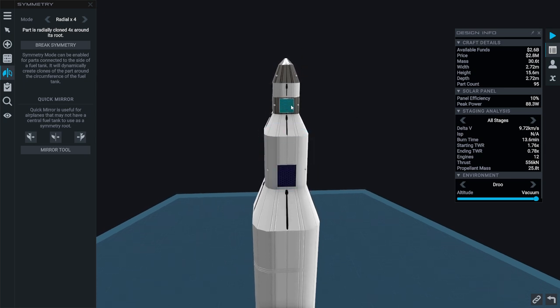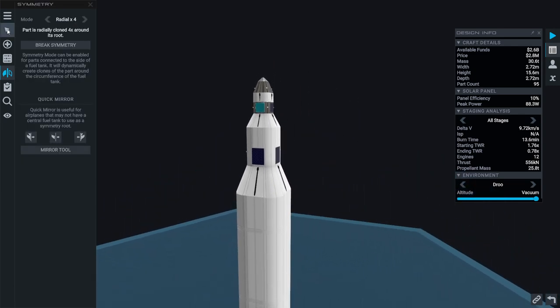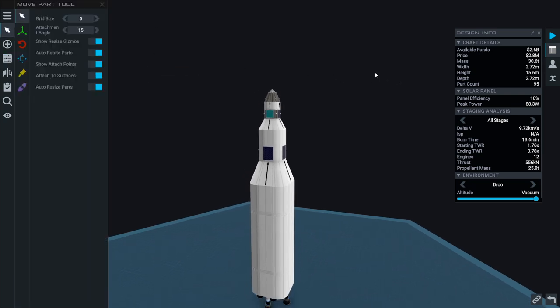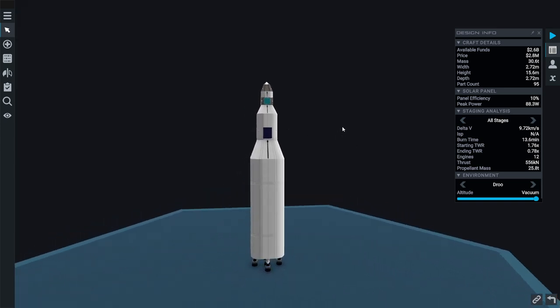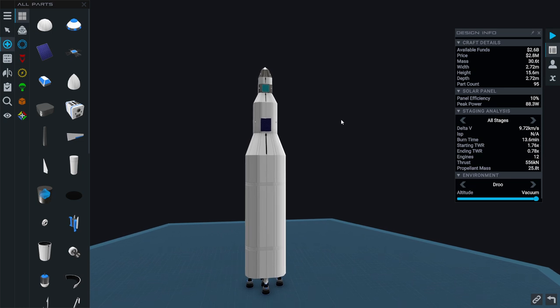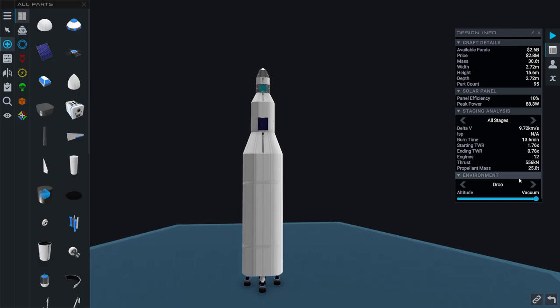Those solar panels will definitely get destroyed by aerodynamic forces, so we'll leave those off. The Solero one should have solar panels, though it probably doesn't need them that big. Panel efficiency is only 10%, which isn't nice. Anyway, I want 100% efficiency — not thermodynamically possible, I know. So yes, this is what we've got.